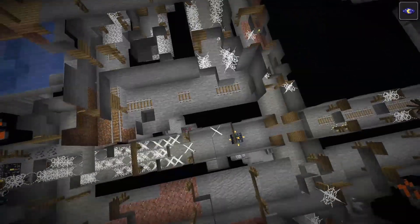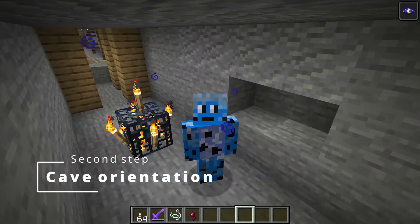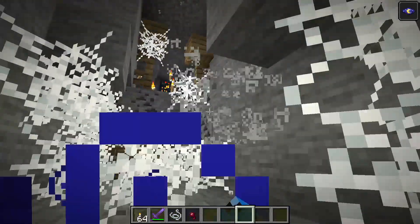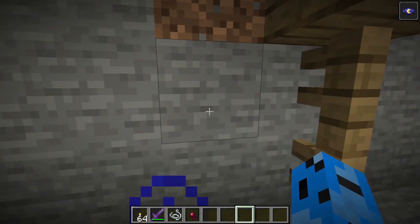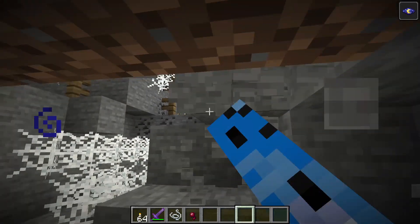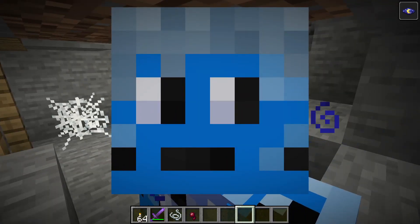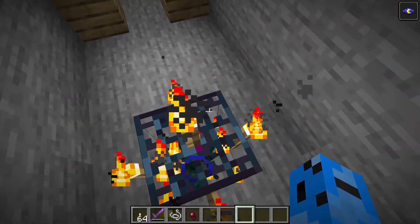Now that we have the three spawners lit up, we go to the second step of this farm - we need to find where we're going to put the killing chamber. We have two options: we can either try to find a place from where we can see both spawners, or we could go over here breaking all these rocks like so - we can see the spawner. It's kind of tricky in survival and difficult.